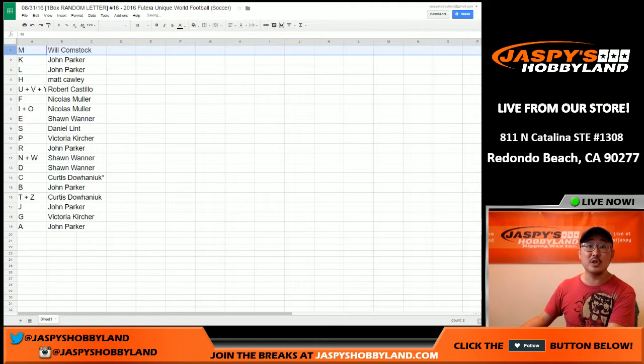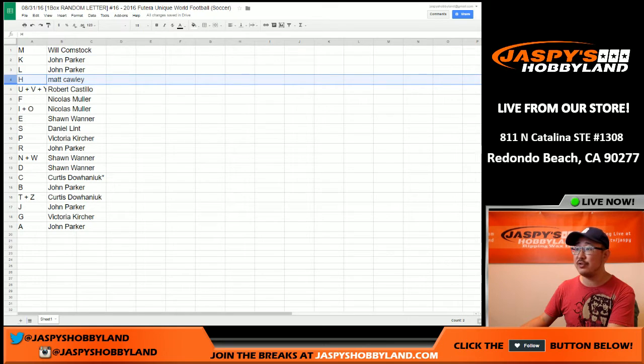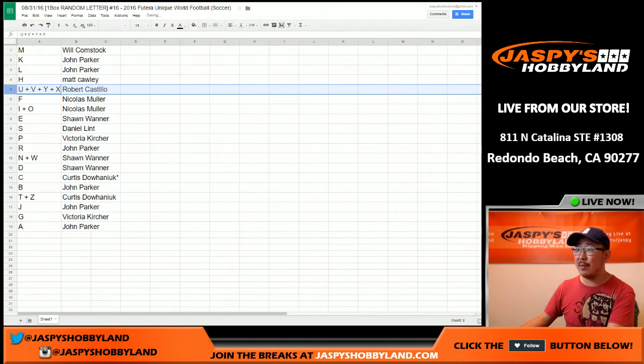Bulldog fan, you've got the letter M. The first name letters, by the way: K — John Parker, and L as well. H for Matt. U, V, Y, and X for Robert Castillo. Nicholas, you have F, I, and O.